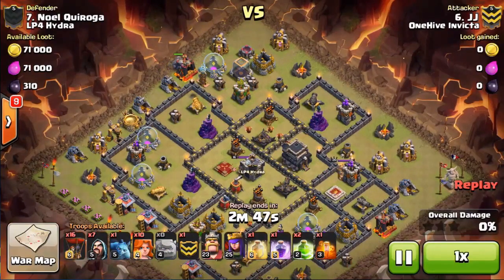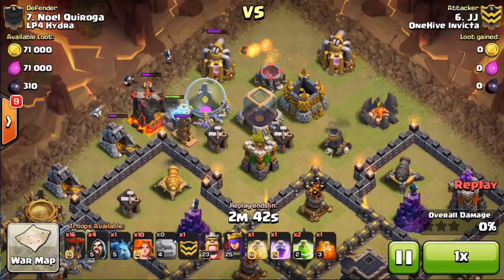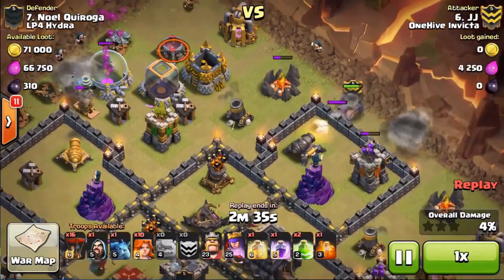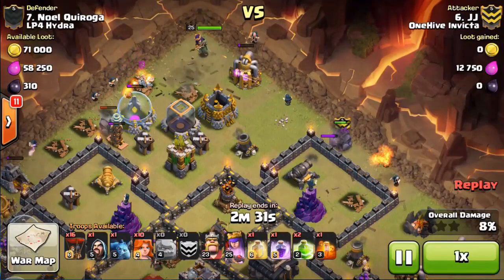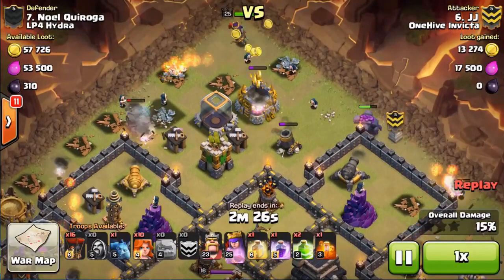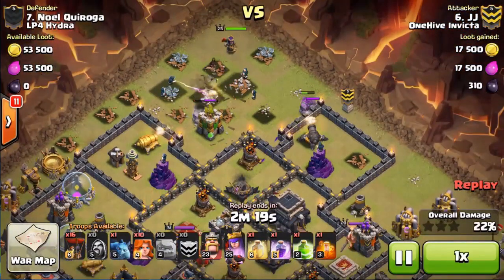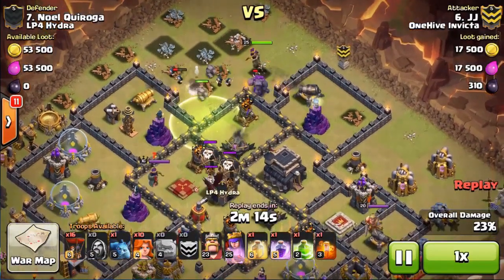He comes in with a shadow from the top, puts his two golems — one golem first, then wizards to clean up some of that trash, followed by the max golem out of the CC. He drops a wizard smartly on that archer tower to get a one-for-one trade. He drops his queen up north, the golem starts moving in towards the border, everything converging in the middle. He still hasn't dropped his king yet — he wants the golems to really work their way into the base to take the brunt of the tanking first.